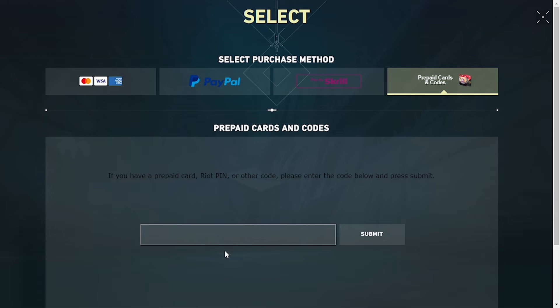This kind of interface will appear where you'll be required to enter your prepaid card number, your PIN number, or any other codes. Enter it and click on Submit, then the net worth amount of that code or card will be redeemed on your Valorant account.